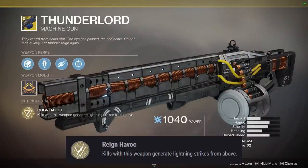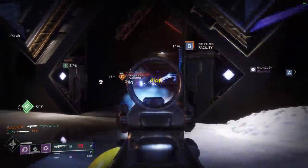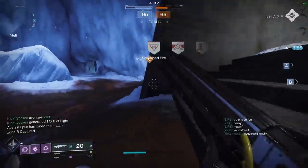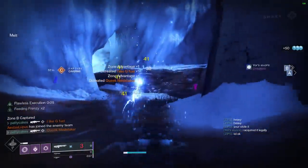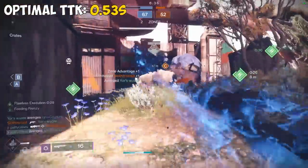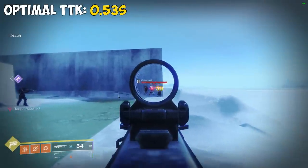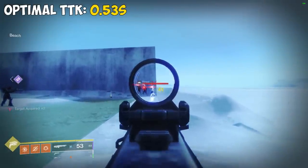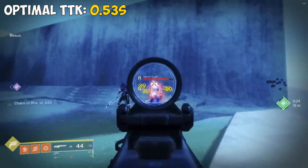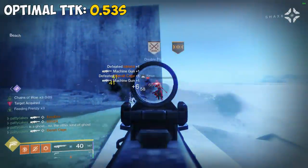Thunderlord's main exotic perk is Rain Havoc: kills with this weapon generate lightning strikes from above. It also has Lightning Rounds: this weapon fires faster and more accurately the longer the trigger is held. Continuous damage generates lightning strikes. Thunderlord is a great PvP machine gun — the base performance feels really good, with an optimal time to kill of 0.53 seconds, right in line with most other machine guns. It also has pretty good range, with damage drop-off not starting until about 41 meters. Stability, at least on mouse and keyboard, feels pretty good too. The chain lightning effect from Rain Havoc is really cool and occasionally you'll benefit from it in PvP if enemies are close enough together, though it seems to only do 65 damage per hit, so you'll still need to land a few extra bolts for the multi-kill.